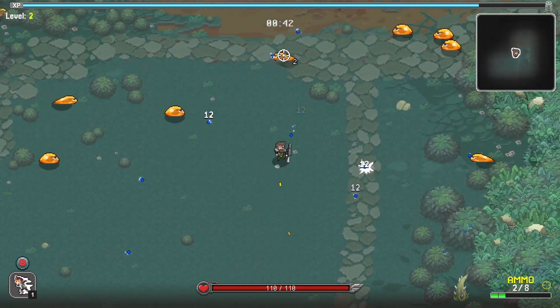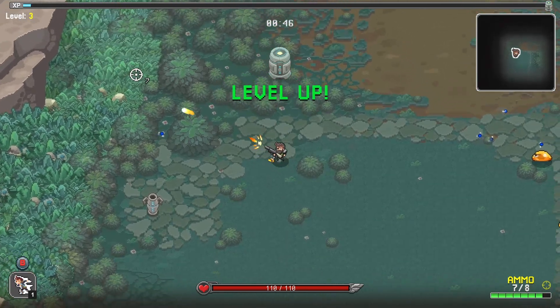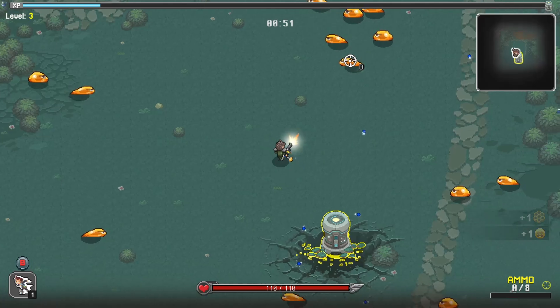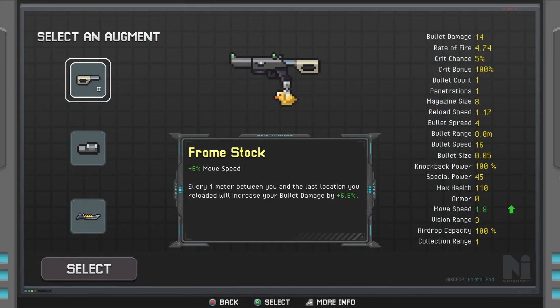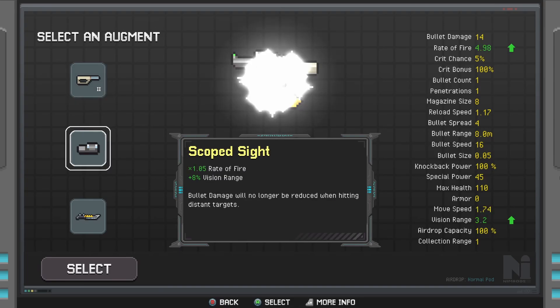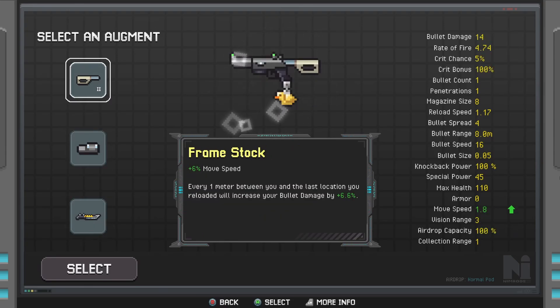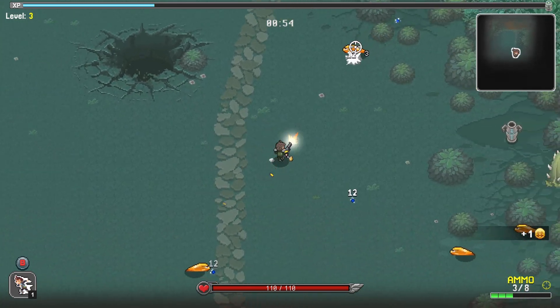I've got auto fire and auto aim on, because the whole point of this is exploration rather than me being an accurate aimer. At one point we will hopefully get to a point where we don't need to worry about aiming because we'll just do damage everywhere. Movement speed is not too bad, actually.